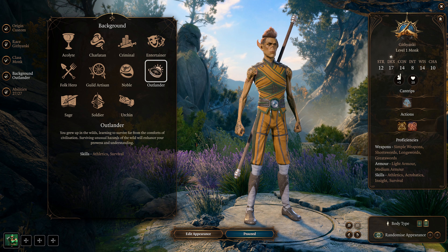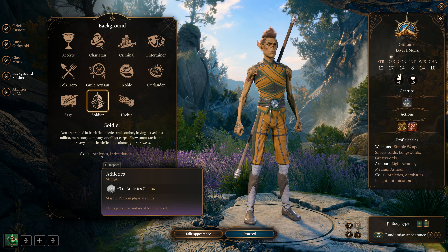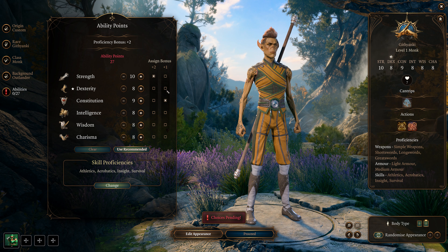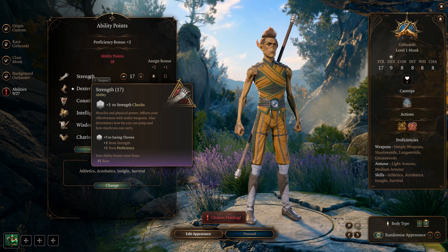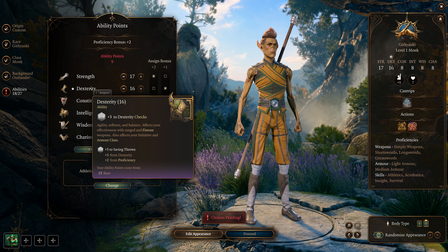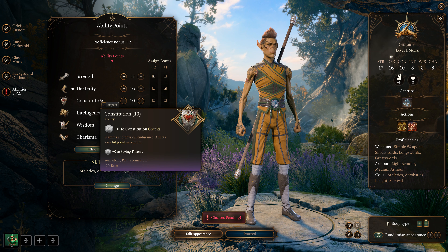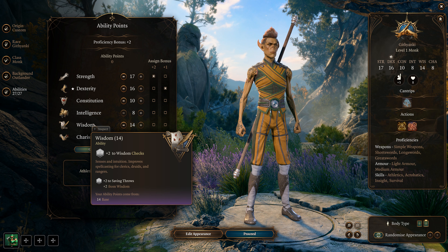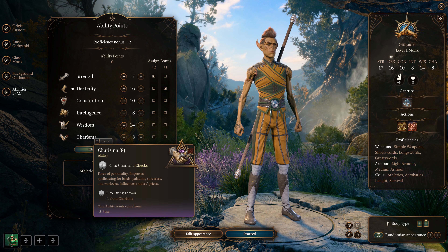For backgrounds, Outlander is the best pick — it gives you Athletics and Survival. An honorable mention is Soldier, which gives Intimidation and Athletics, but I prefer Outlander. For ability scores: Strength goes to 17 — we'll get +1 at level 4 to hit 18, and cap at 20 by level 8. Dexterity at 16, getting to 18, and up to 20 via the Mirror. Constitution at 10 — the downside. Intelligence at 8. Wisdom at 14, giving us a +2 modifier, which is important for AC and some attack boosts. Charisma at 8.